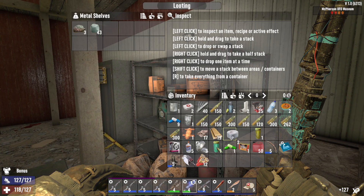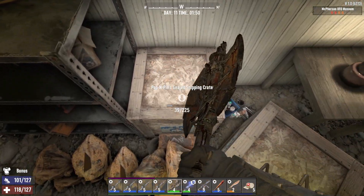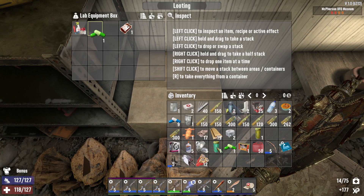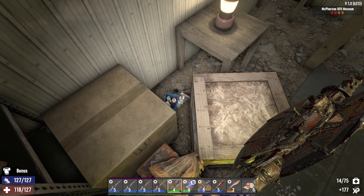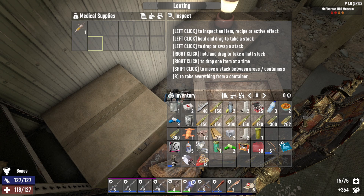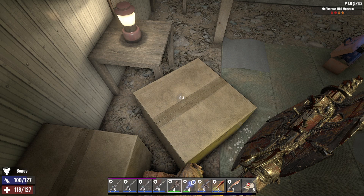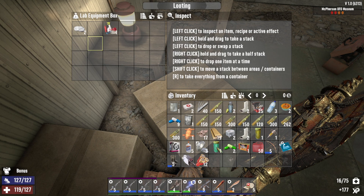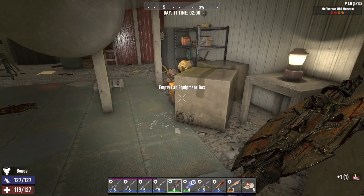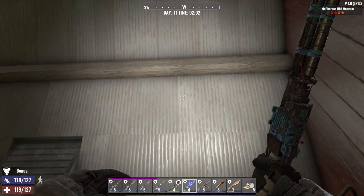Duct tape. Some heads back there. More vitamins — nothing wrong with vitamins. A cast can be handy, but I think we got enough parkour at this point and don't need casts anymore. More books and some painkillers. I did see a ladder going up here.